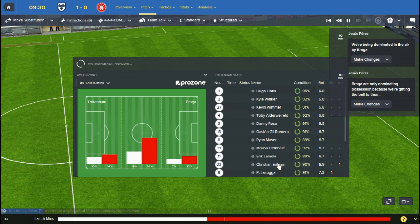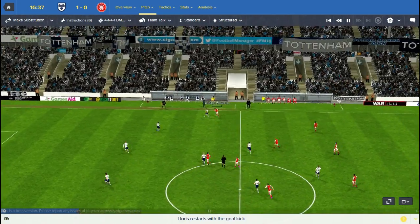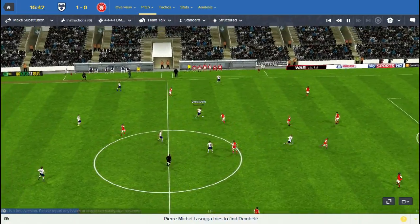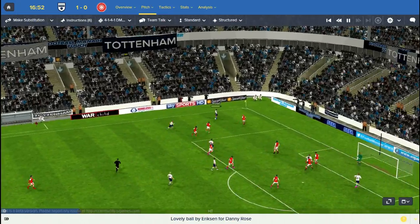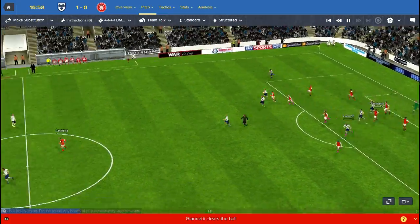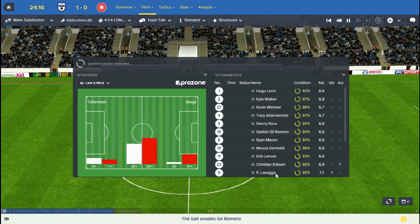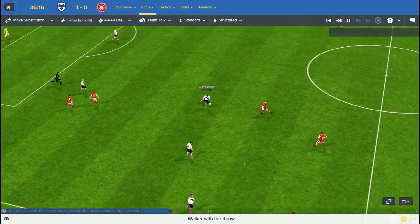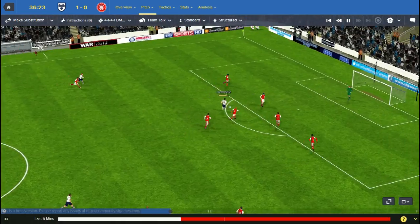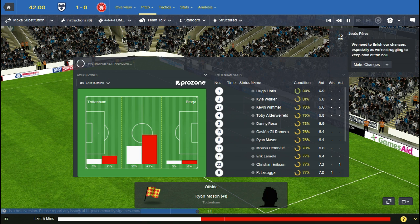Quite liking this team so far. I don't think we gave too much of a good account of ourselves in the first few games - drawing against Sunderland and losing against Bournemouth. But certainly since then we have been playing a lot better. Eriksen seems to be getting on the ball a lot. Rose crosses the ball for our big target man again - unfortunately that one didn't go in. We do look to push on and get some more chances just before half time. Dembele picks the ball up after a long throw, but our striker just disappeared completely there.